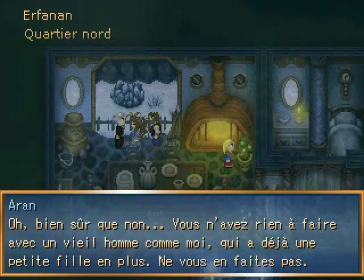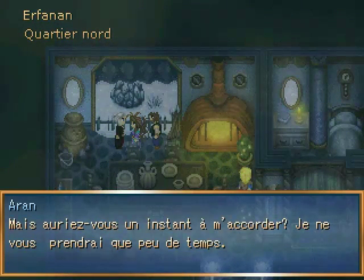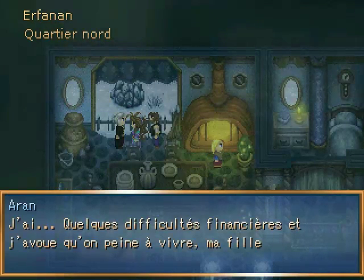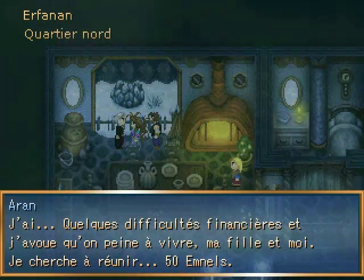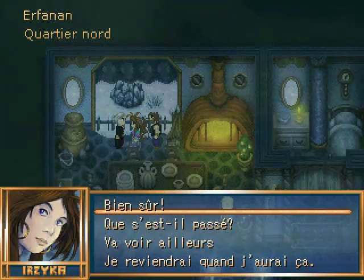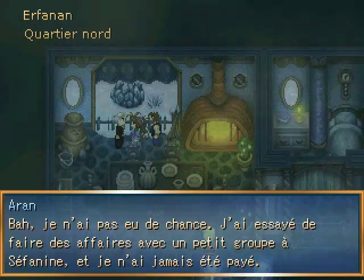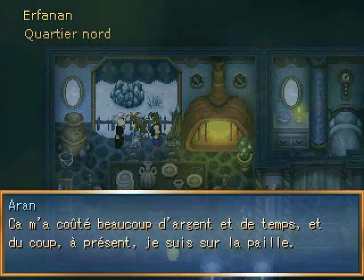He says: 'Oh of course not — what would you do with an old man like me? I already have a daughter. But do you have a moment? I won't take much of your time. I've got some financial difficulties right now, and my daughter and I are struggling to survive. I'm trying to get 50 MNOS together. I know it's rude to ask since we don't know each other, but I don't have a choice.' He explains he tried to do some business with people in Sephanim but was never paid, and is now ruined.